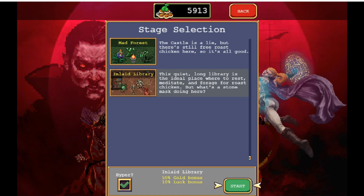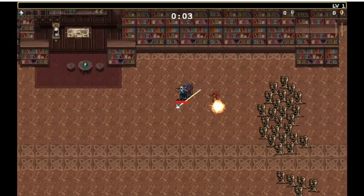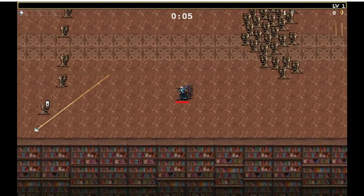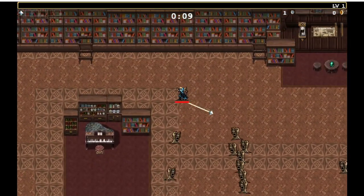All right, gonna be doing a little Vampire Survivors today. I had this recommendation from Raw Fizzle Beef, so thanks for that. Just recently unlocked the hyper Inlaid Library so I was gonna give that a shot with whatever this girl's name is. Everything's just faster now. I found this girl is pretty good for this level.